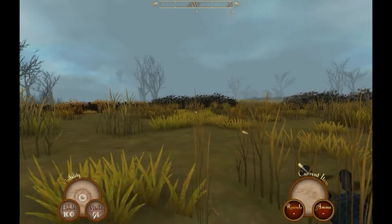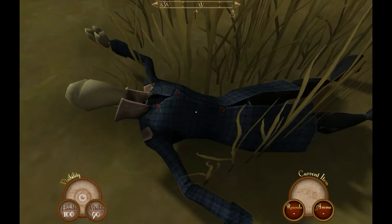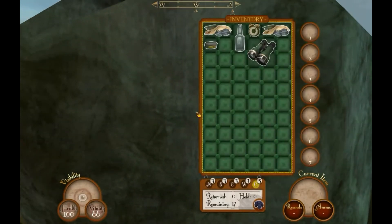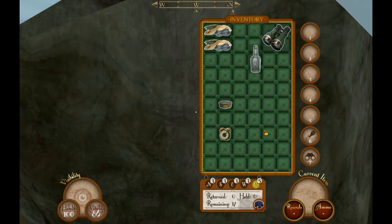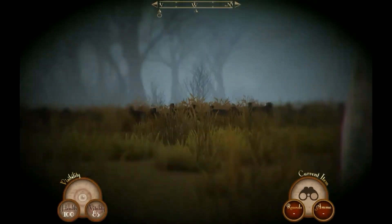I can already hear some robots — you can tell by the noise they make. Let's stay hidden behind this rock. Above you can see the compass, and down here you can see the currently selected item. You have an inventory screen to manage your items, and equipment slots for quick access. You can throw a bottle for distraction purposes, and you can also look through the binoculars — they are very useful.